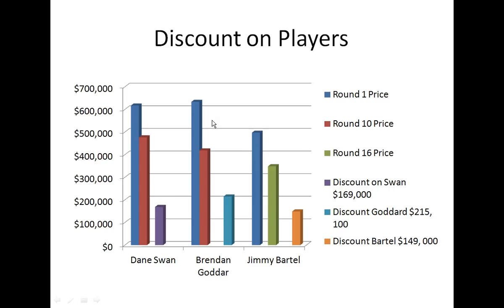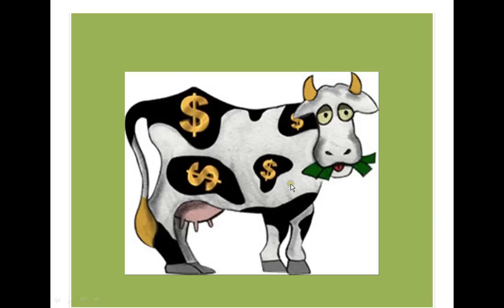I've got a little graph here on the discounted players of Swan, Goddard and Bartel — just pause that and have a read of that if you want to. Just remember your cash cows.